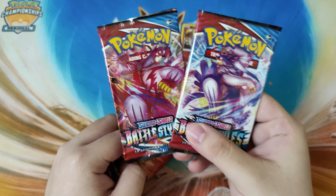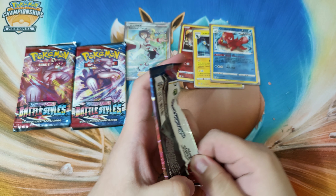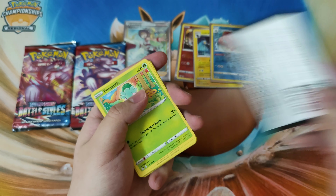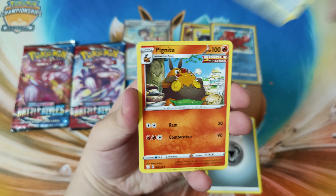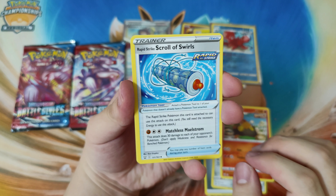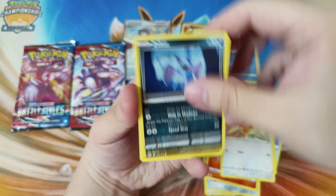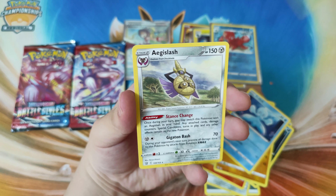We'll end things off with these two Urshifus - Rapid Strike and Single Strike - and we start with the Tyranitar first. Code card for you. Starting off with Metal Energy, double bleed Pigknite, Rapid Strike Scroll of Swirls - wow, that's a mouthful, so many words on it guys. Scyther, Spiro, Zubat, Cubone, Frillish, Spewpa, and an Edge Slash.